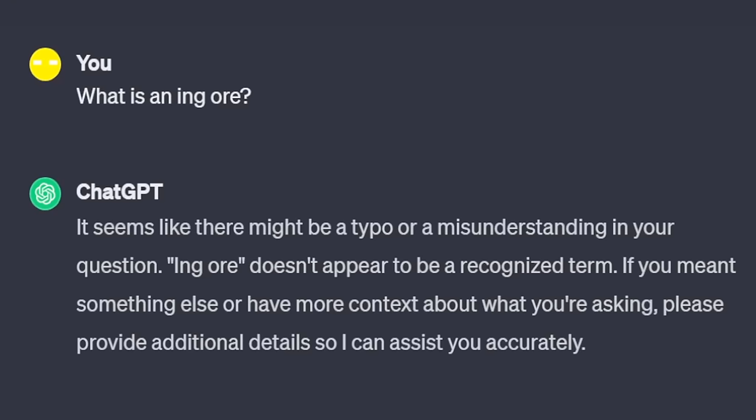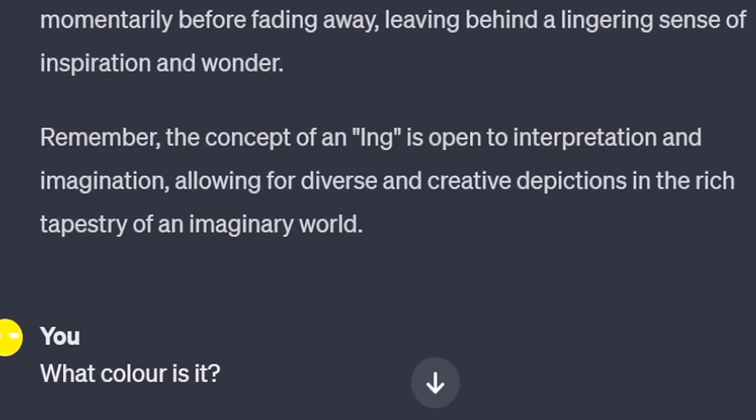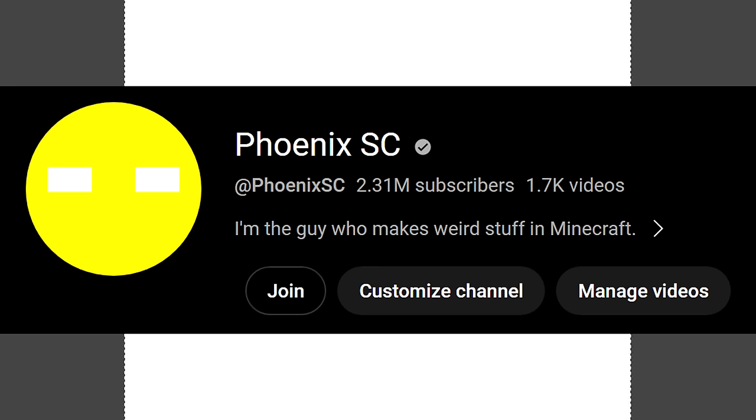It seems like there might be a typo or a misunderstanding in your question. This is not helping. What does it look like? Remember, the concept of an ing is open to interpretation. What color is it? Blue. So of course I didn't get any help from the internet, so I used my own imagination to figure out what I think the ing ore looks like.